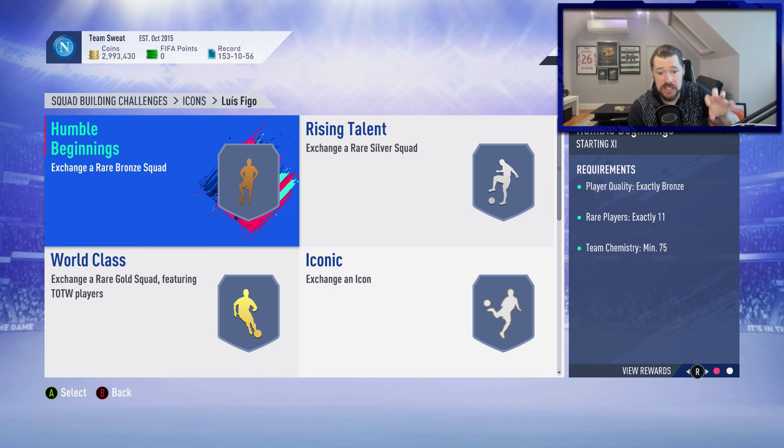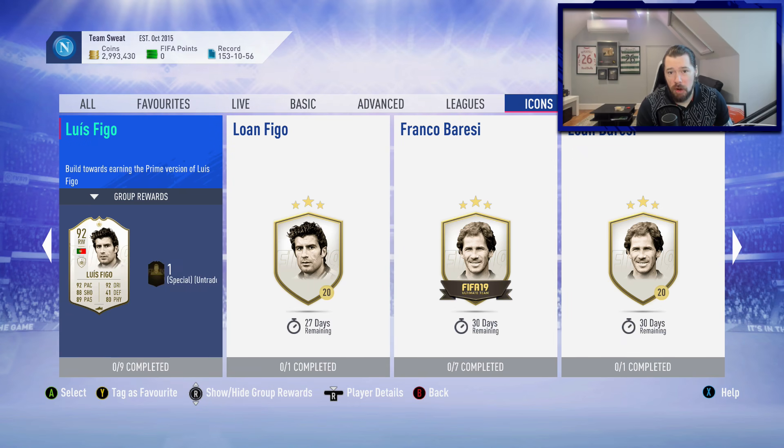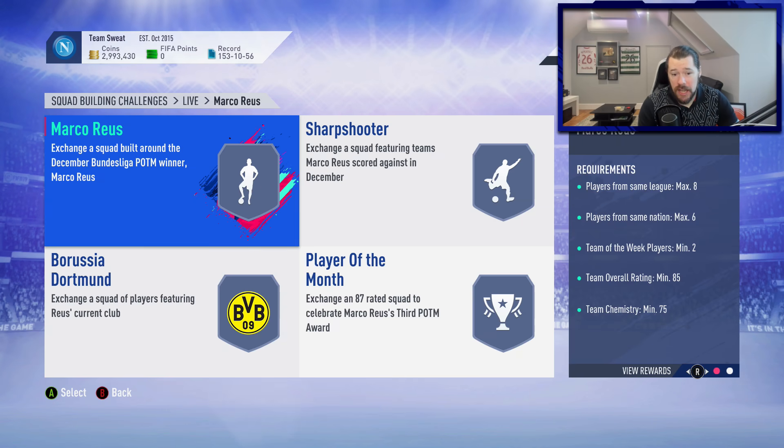The actual pack contents are largely luck, but EA usually puts pack value in that 30-50% barrier. With Gareth Bale it was down at about 14%, which is why I was so upset with that SBC — yes, it's a good card, but it's very expensive, doesn't link to anyone outside La Liga or icons, and gives a really poor return on packs.